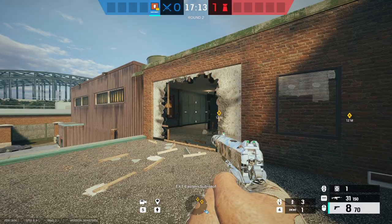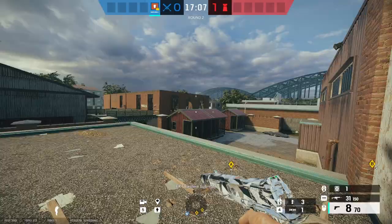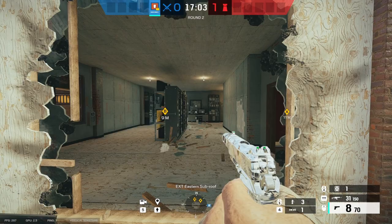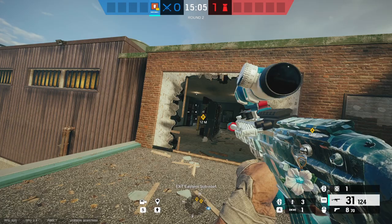Here's kind of a normal round for Thermite: I get the wall open and I try to go over to the default plant and try to plant. For CC on Clubhouse, for example, there are a lot of angles I'm going to have to worry about as an attacker, and that doesn't just apply to Thermite — that applies to everyone on your team. So usually with a hard breacher, you're going to need the assistance of your team.